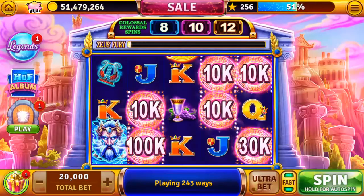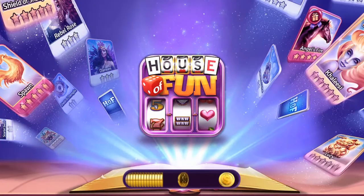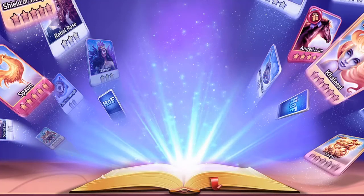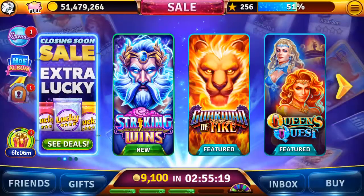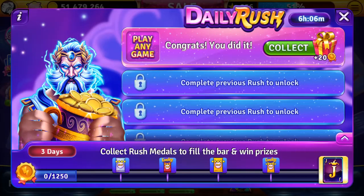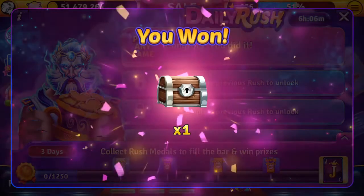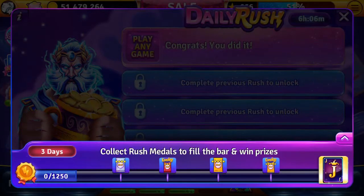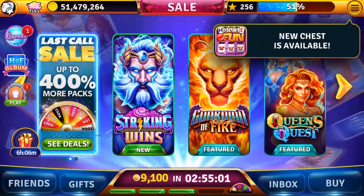There's Zeus' Fury — we'll keep hitting those, it'll fill that up. Back to the lobby. Hit that collect button. Not sure what happened, but something sent us back to the lobby.